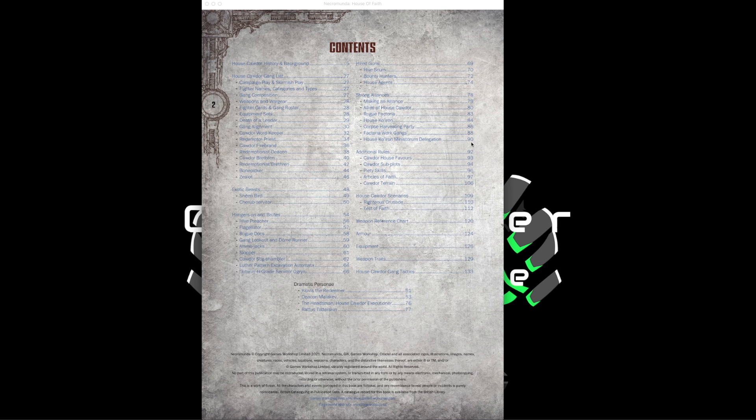Like the other books, House of Faith includes house favors and house subplots for experience and reputation. There is also a new set of Piety skills. Redemptionist fighters primarily have Piety as a primary skill while standard Cawdor have it as secondary. Highlights include a mechanic that improves bomb delivery rat chances, and Scavenger's Eye — which adds +1 to every credit reward roll, so if a scenario gives you D3×10 credits you instead roll D3+1 times the credit value, a strong income-generating skill.